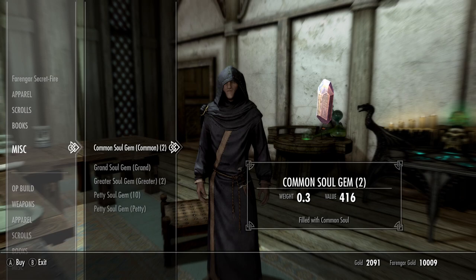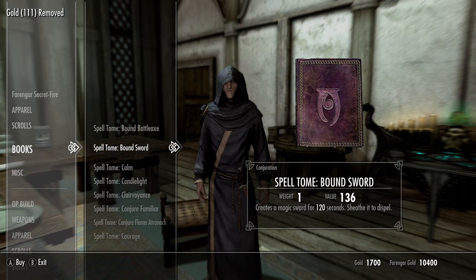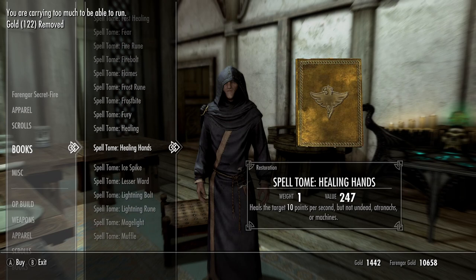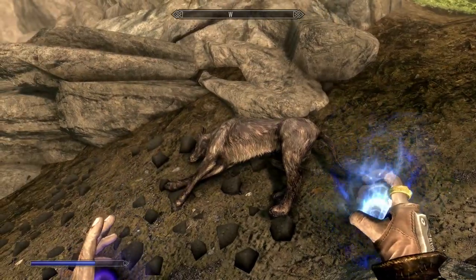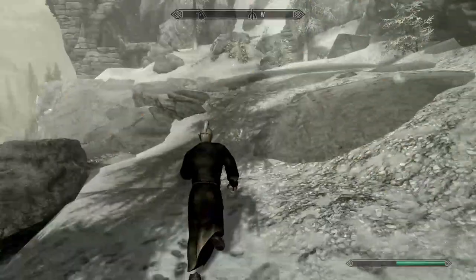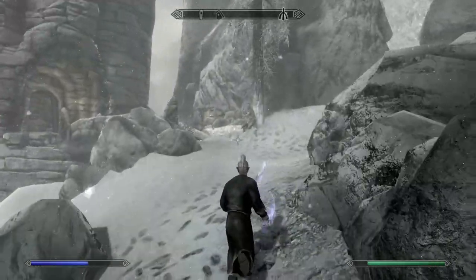We're doing the main quest now. This merchant has 10 empty Petty Soul Gems — perfect for us. We buy Bound Sword, Candlelight, Muffled, and Raise Zombie — we don't get Reanimate Corpse yet because we don't have enough Magicka. When we have a reanimated undead and fight someone, Conjuration skill goes up, especially with Bound Sword out.